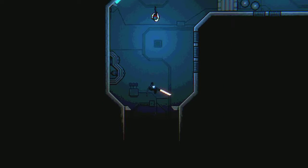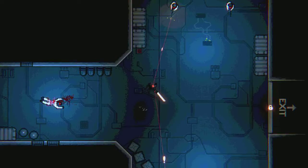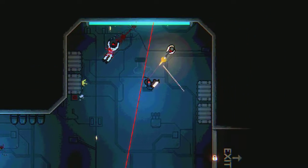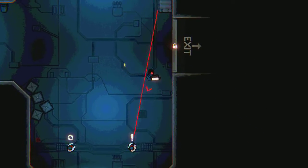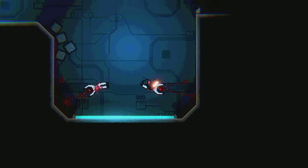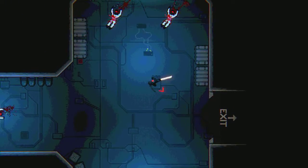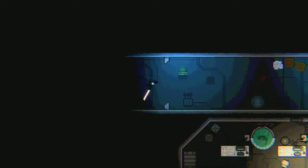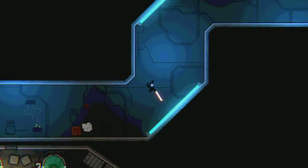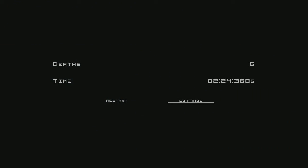Think of this like Hotline Miami, but instead of walking you only dash, and you have slow motion to deflect bullets. When you see that symbol — two arrows on top of an enemy — it means that it's reloading. So he doesn't shoot at you; you can go there without having a problem.